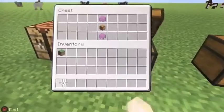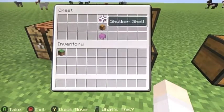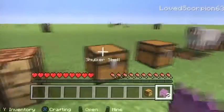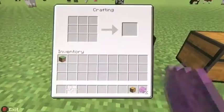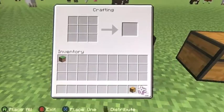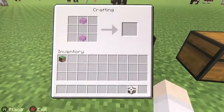First, we're making a shulker box. So what you need is one chest and two shulker shells, and how you get them is by entering the end city and killing a shulker. You need to put the shulker shell on the middle top and the middle bottom, then put the chest in the middle.